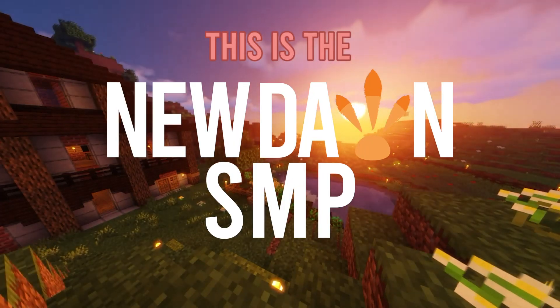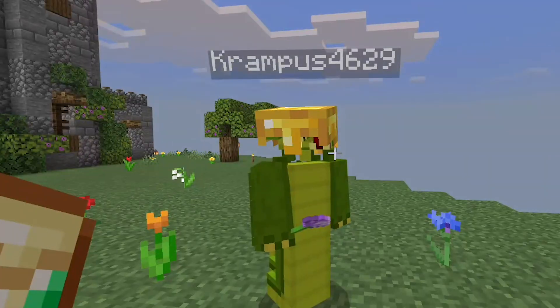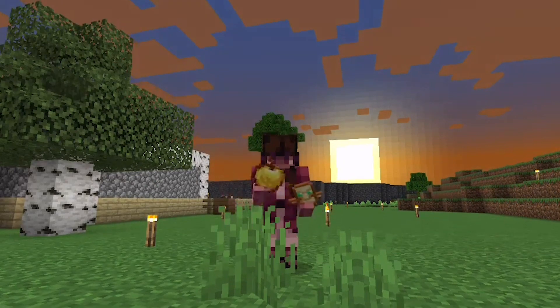This is the New Dawn SMP, where you can do almost anything you want. And this is Krampus, one of my best mates and another member of Fruit Salad.